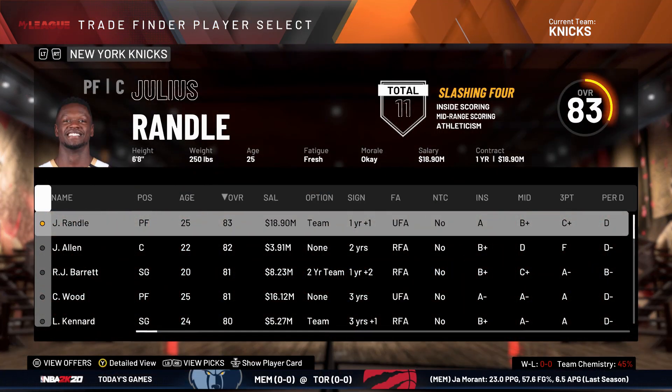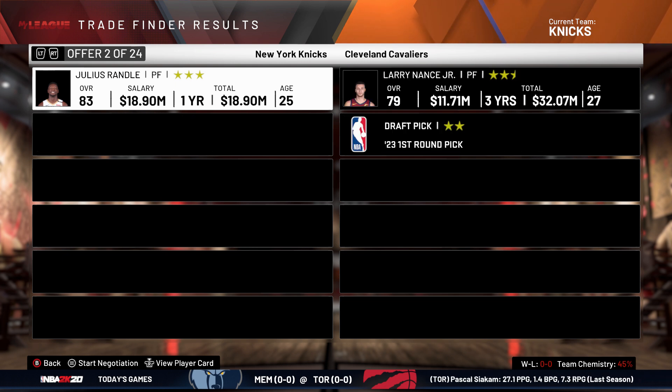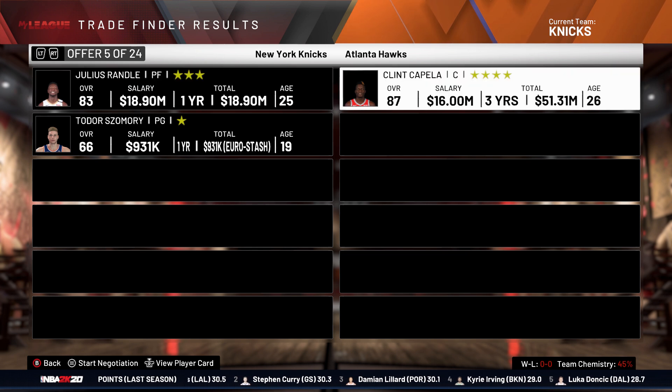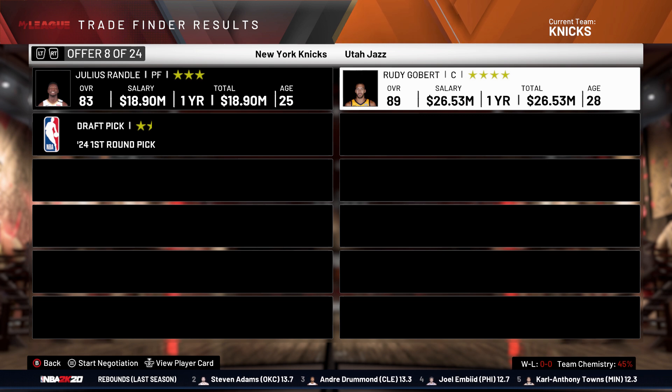Let's see what we can get for Julius Randle. He's only got 3 stars of trade value. Oh, that is not bad — Capella. That contract is honestly not terrible, probably like 17 million a year. Not bad. We'll keep our eye on that, from the Hawks. Rudy Gobert — I'm not gonna say anything mean about him. Buddy Heald. Not bad. Kuzma, Danny Green, Buddy Heald. I was really hoping for a small forward in here somewhere. Blake Griffin — yikes, that contract is 36 million. No way.